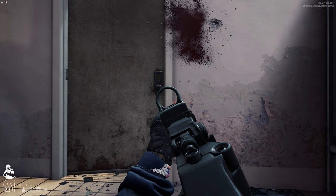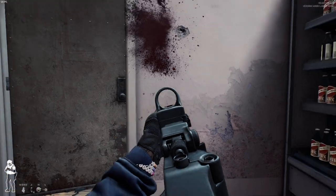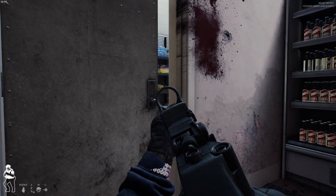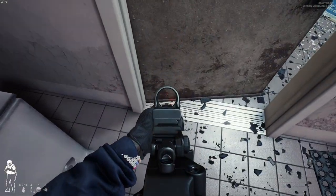Now we're going to use the crouch plus free-lean command to slowly expose our body and try to start clearing the opposite room. And yes, I know — this is like a two-centimeter crack, but you can actually clear about 40% of the room using this technique.